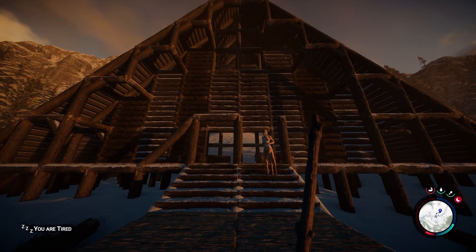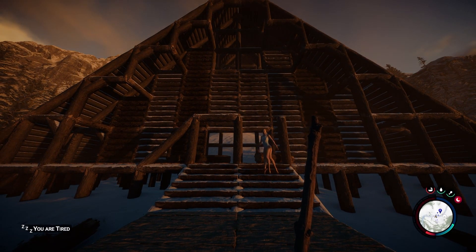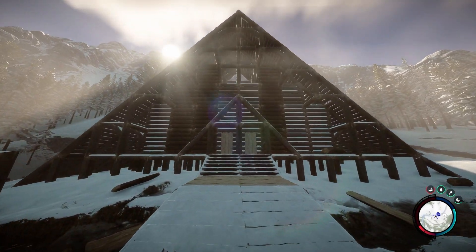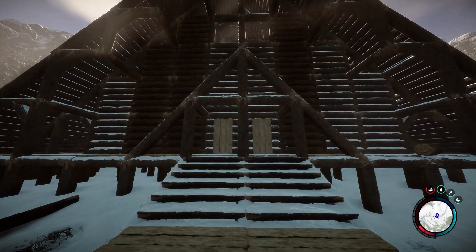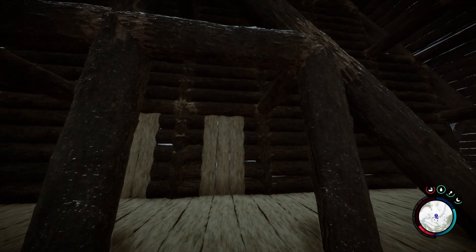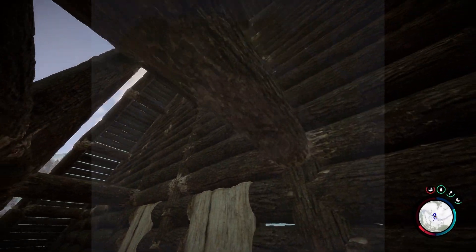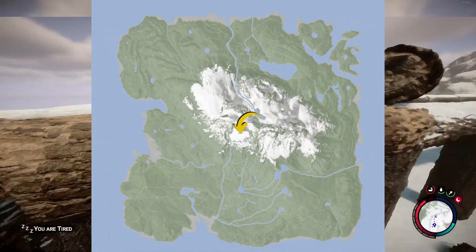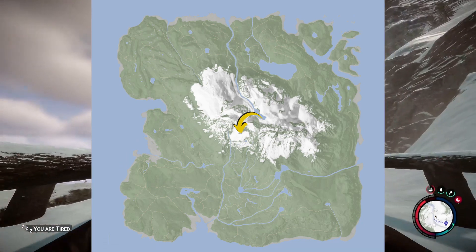First and foremost when it comes to a build like this is location. I knew I wanted to do an alpine build, some kind of log resort style thing, in the central part of the map inside the snow. This is one of the crash sites you can land on at the beginning of the game. I did not land here during this playthrough, so I was able to build here.